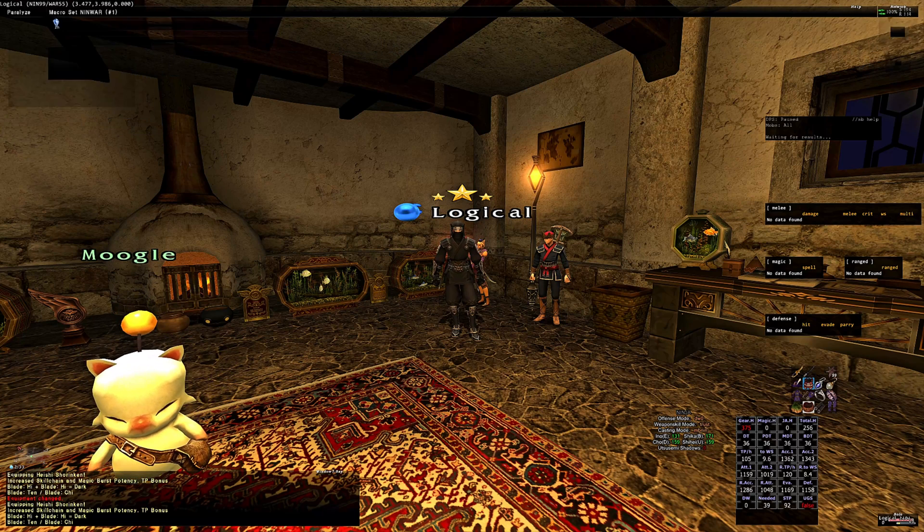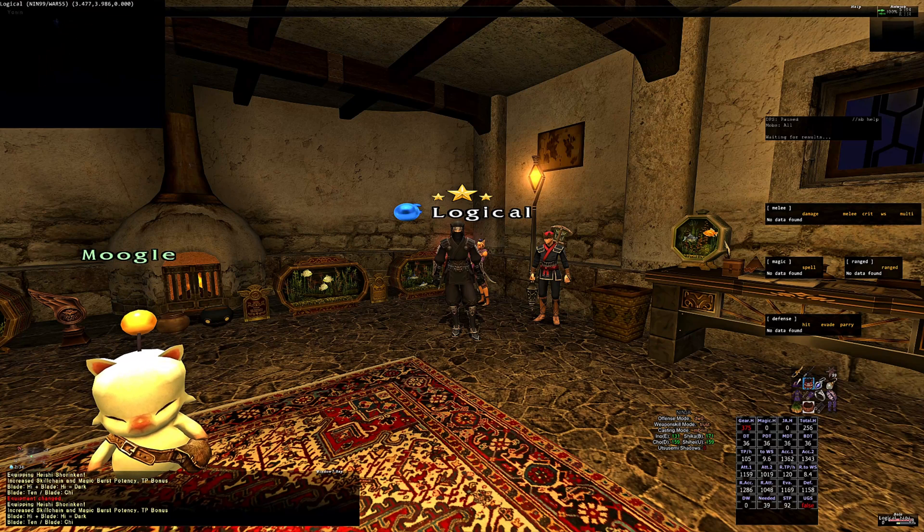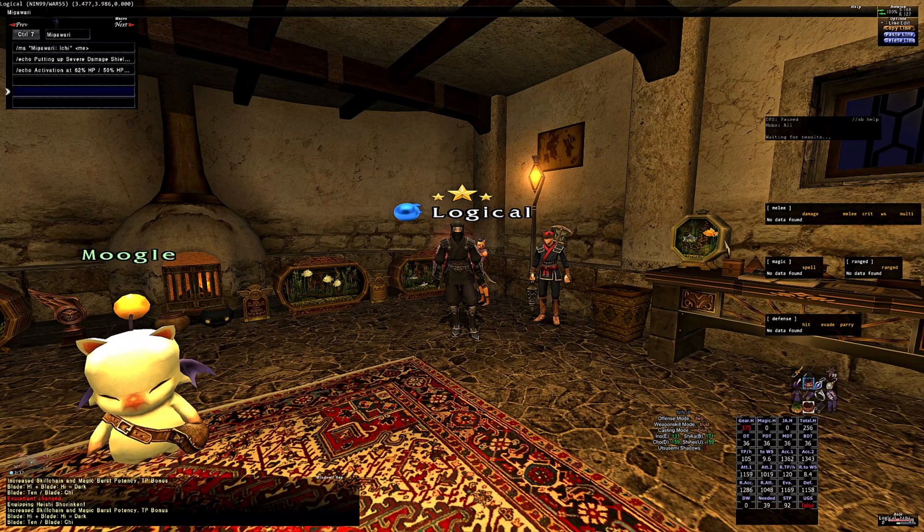Next we have ninja's three most common buffs of Kaka, Yonin, and Migawari, and we finish up that row with the three castings of shadows of Ichi, Ni, and San.